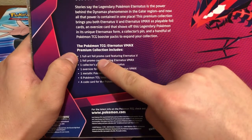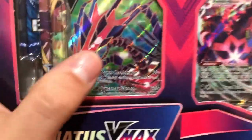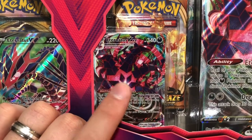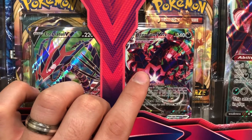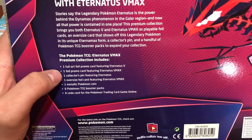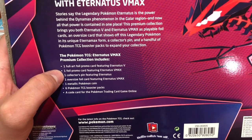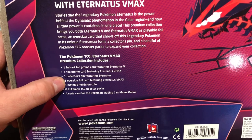Let's take a look at the back because it lists what's inside. So with this VMAX premium collection, you get the full art promo card featuring Eternatus V, plus the Eternatus VMAX card. There's not a lot of VMAX cards in these promos — a lot of V cards, but not the VMAX. I think the only other one I'm familiar with is the Meowth one. There's a Meowth VMAX box that retails for $30; this one's $40. I picked it up at Target. You also get a collector's pen — always cool, I'm not super into them but they're still kind of cool. There's also an oversized foil card — this would be my fourth foil card recently and I still don't know what to do with those.